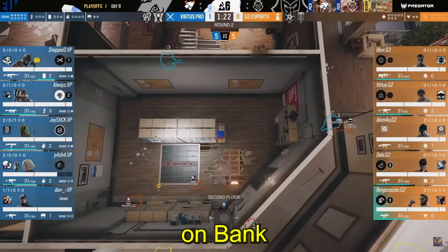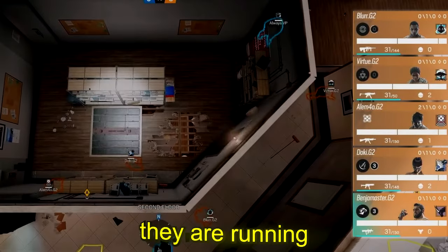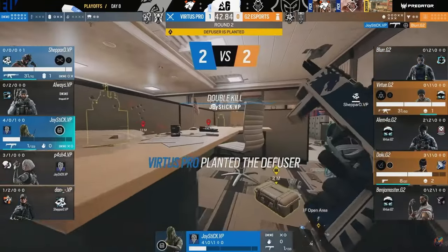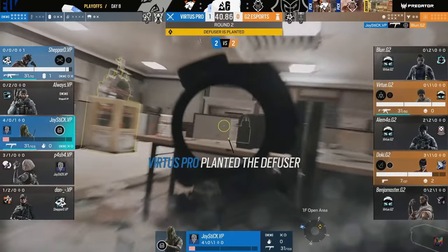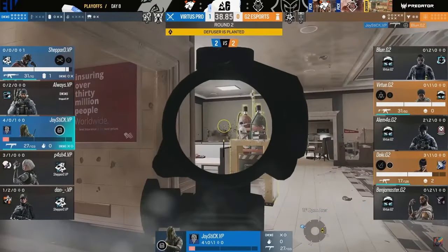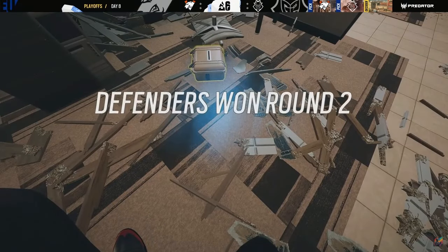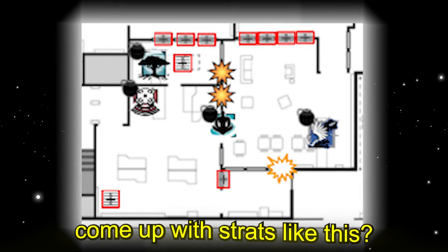They're defending the open area site on bank, and in order to do so, they are running four sets of impacts. It's a post-plant with one more — the joystick, the impact over the top. It's down to a one versus one, but it's no game for the quad just in time. So how do pro teams even come up with strats like this?